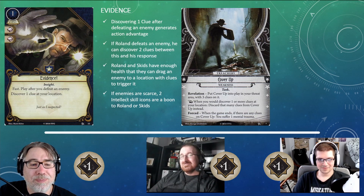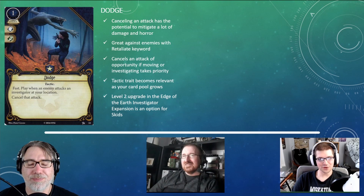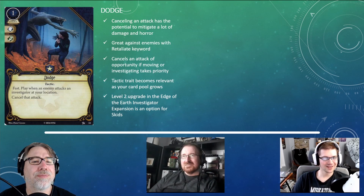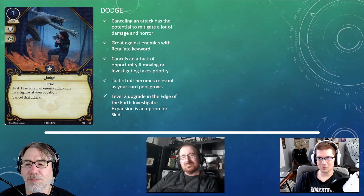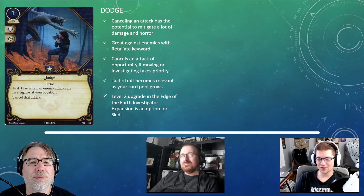The next card is Dodge. It's a one-cost event with a willpower and agility skill icon, and the Tactic trait. It is fast. When an enemy attacks any investigator at your location, you may cancel that attack. When I first started playing Arkham, I really liked Dodge — I tend to play very aggressively, and Dodge facilitates that style. You can use it proactively to dodge attacks of opportunity, or move into a location with an enemy at the end of the round and then dodge the attack during the enemy phase.